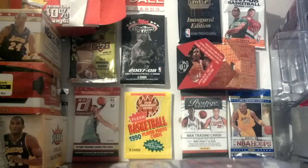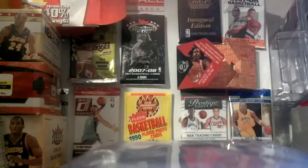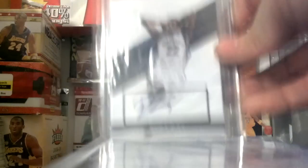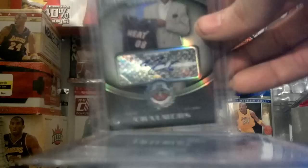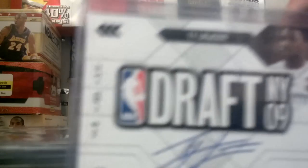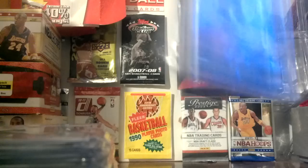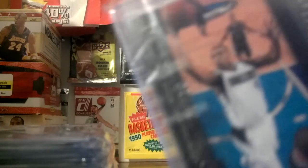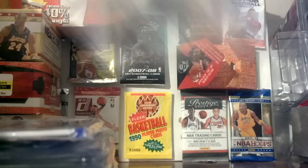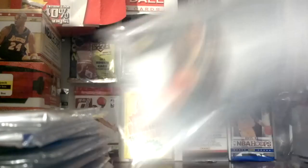Then I got a Brendan Wright Auto. Orlando Tucker Auto. Bill Walker Auto. Thaddeus Young Auto, second Thaddeus Young Auto. A DaQuon Cook Auto. Rudy Gay Auto. Rookie Refractor Auto — Mario Chalmers, really nice. Uncarded Rookie Auto — Ty Lawson, really nice. Elite Black Box — Karam Butler Auto, numbered out of 10, really nice. Uncarded Rookie Auto — Ron Artest, aka Metta World Peace. And Danny Granger Uncarded Auto. So those are all the autos.